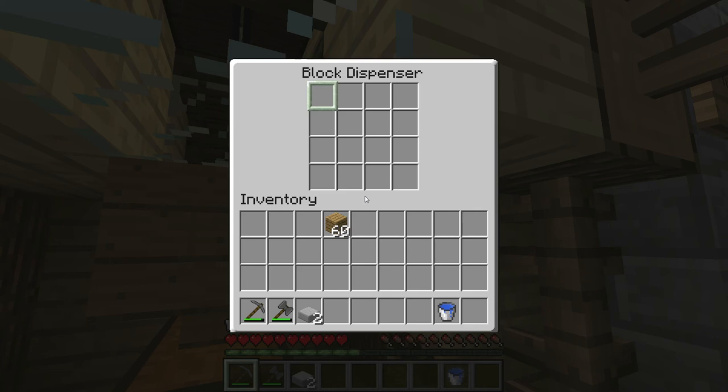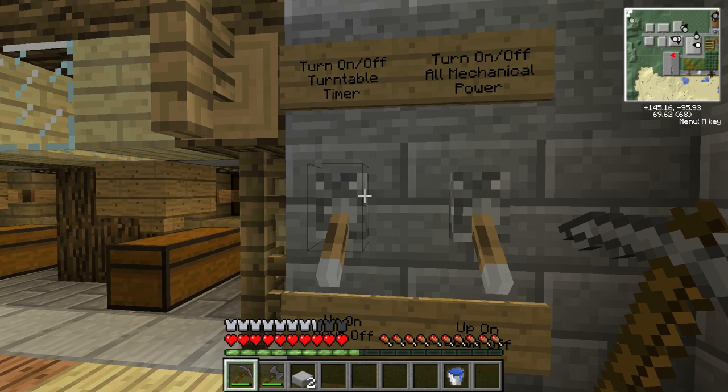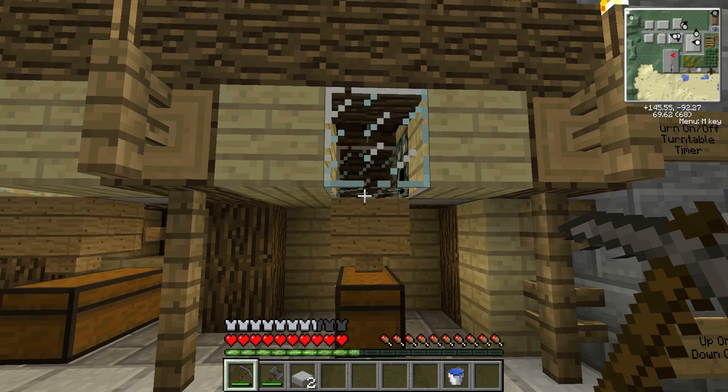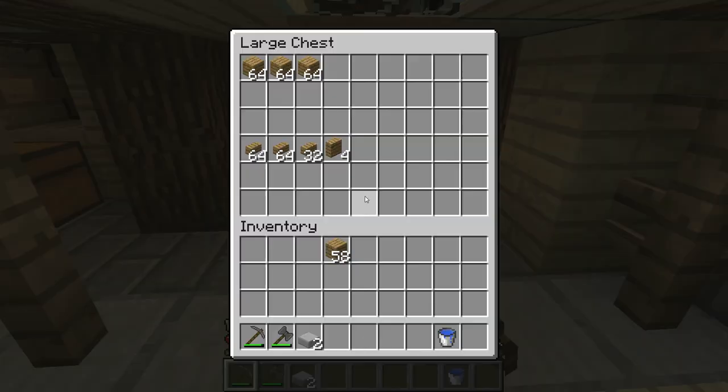With Better Than Wolves there are multiple blocks that can be cut. You can stick a log in here and it will give you planks along with the byproduct of sawdust. I have two switches here — one controls the turntable on and off, and the other controls the mechanical power. I generally always turn the mechanical power on first so the saw can get warmed up, and then I turn the turntable timer on. As you can see, it spits out the item and it falls directly here.